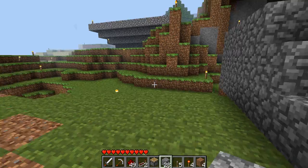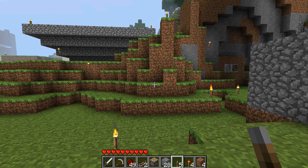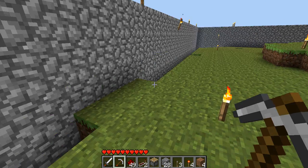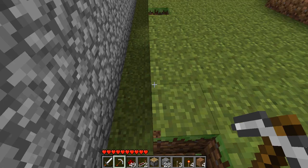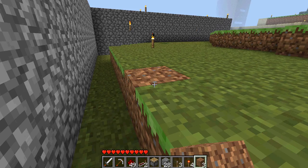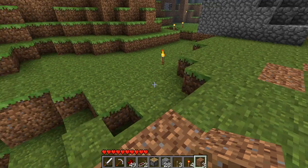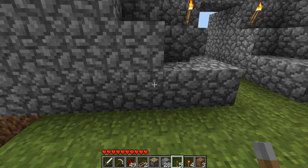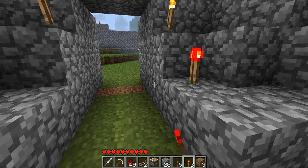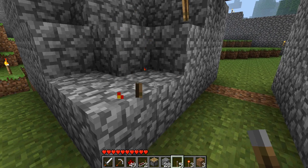Two hidden levers — where are the levers? Oh my god. Are they here? No, they're not here. I wonder where they can be. Oh, are those down there? Yes they are. And they have a redstone torch hiding it, or showing the position that you need to put it.